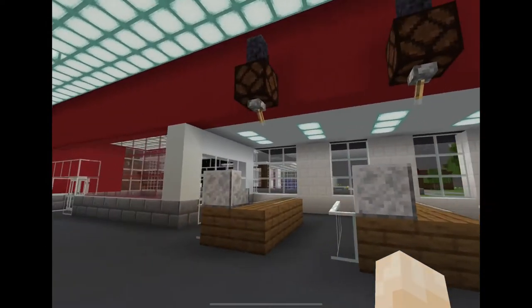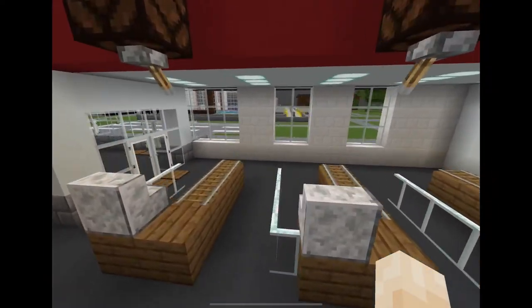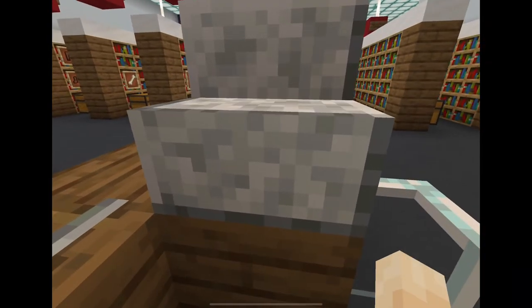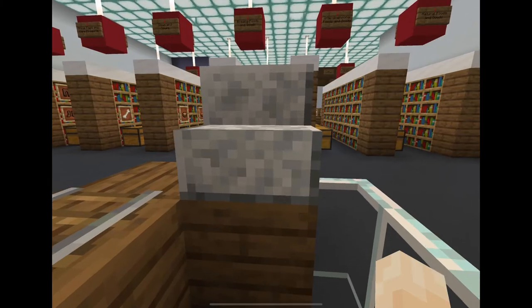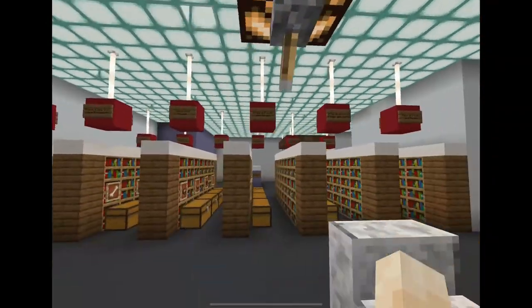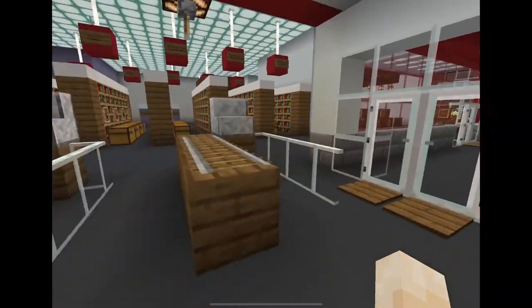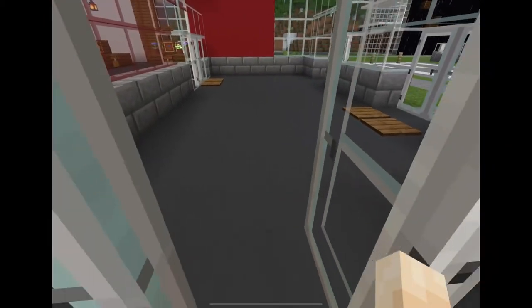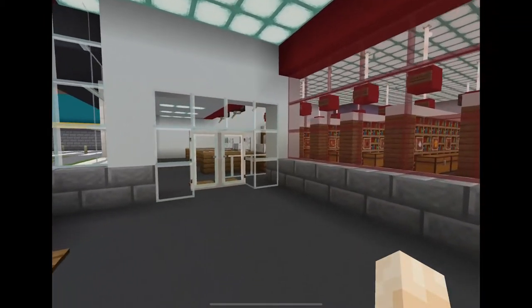Here we have the cash registers — you're ready to pay. Three tills so you can go into one of them. I used the smooth diorite stairs — or polished diorite stairs, I'm not sure — one of those two. And I've made a lamp system up here so you can tell if your checkout is open or not, and rails to create the conveyor belt. The ground is grey concrete — I forgot to mention that.